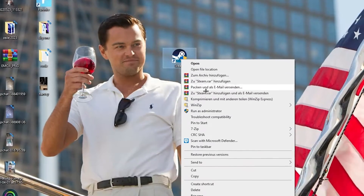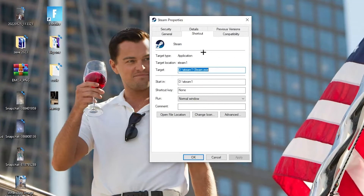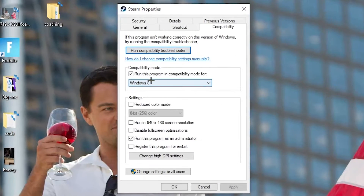If that doesn't work, right-click the launcher shortcut again, go down to the very bottom where it says 'Properties,' and left-click it. Navigate to the 'Compatibility' tab. Copy my settings: enable 'Run this program in compatibility mode' and select the latest Windows version you have. Disable 'Reduce color mode,' disable 'Run in 640x480 screen resolution,' disable 'Full screen optimizations,' and enable 'Run this program as an administrator.' Then hit Apply and OK.